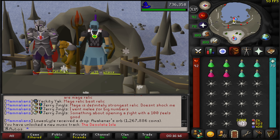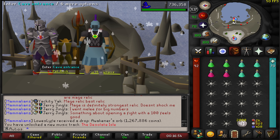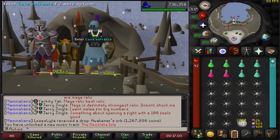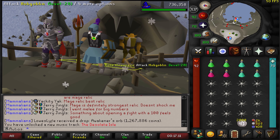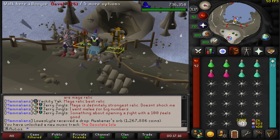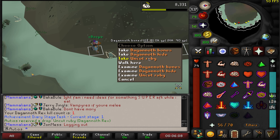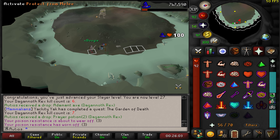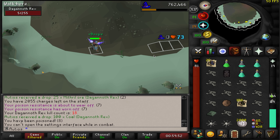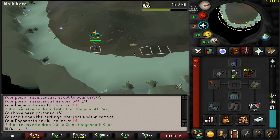We are going to try to kill Dagannoth Rex. I've got my main account here — as I mentioned in maybe episode two, any time I'm using my main account to help I think that's fair game. I'm not going to pay for boosting, but I worked hard for that account and I'm going to use it. We're going to get my main to kill Prime and Supreme, then I'll try to set up the safe spot so I can kill Rex. There's our first Dagannoth Rex kill — really not too bad. We got almost 20 kills but got nothing, no uniques. Not a bad trip though — we will try it again very soon.